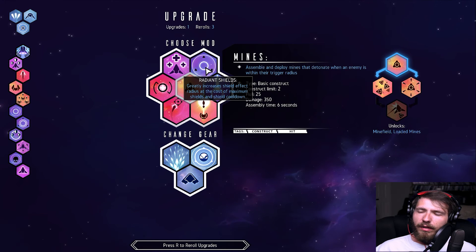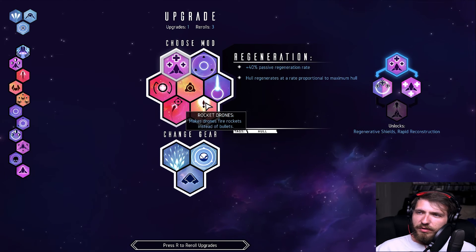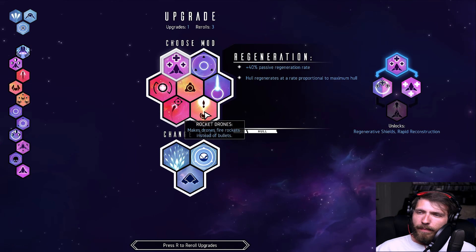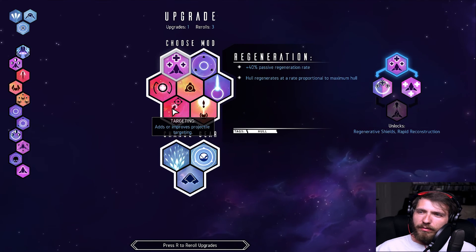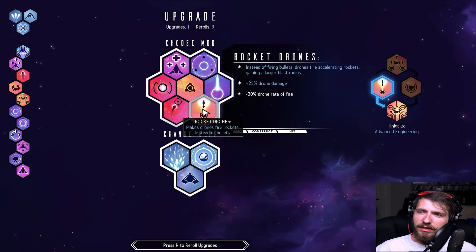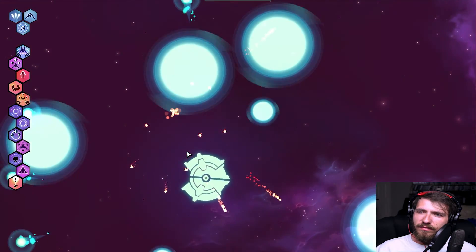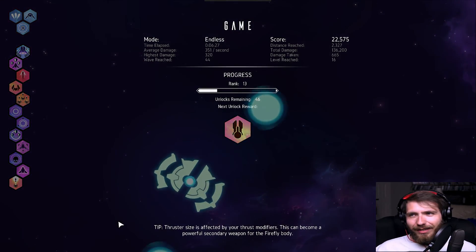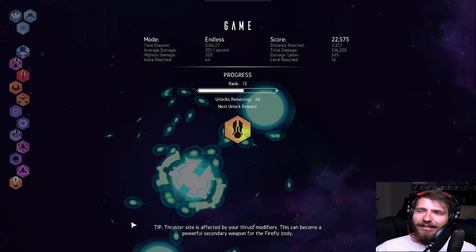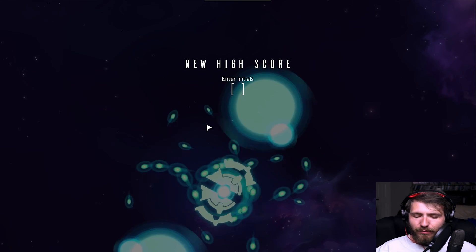He's dead — okay, I can level up now. Shield greatly increases shield effect, raises cost, maximum shield cooldown, improves regeneration rate. Rocky drones — that might be helpful. Yeah, let's go with that. We got to round 44 — oh well.